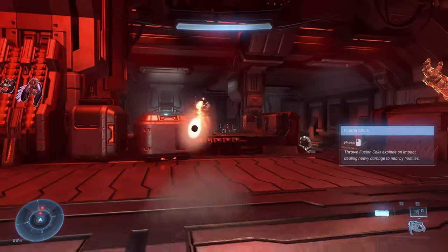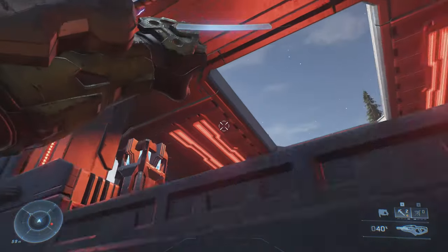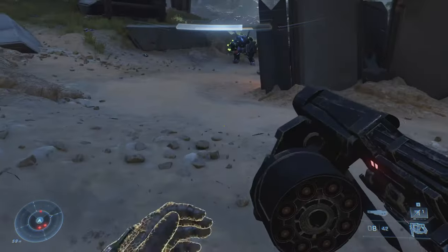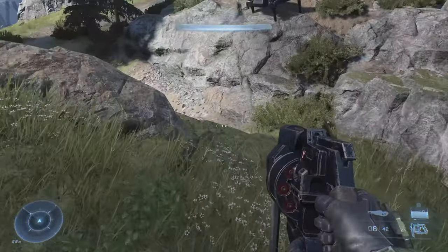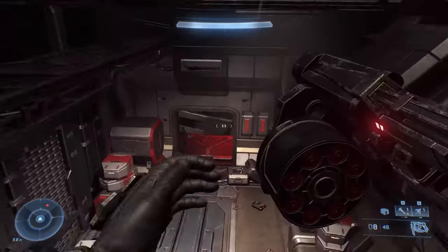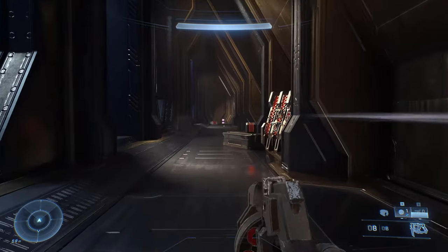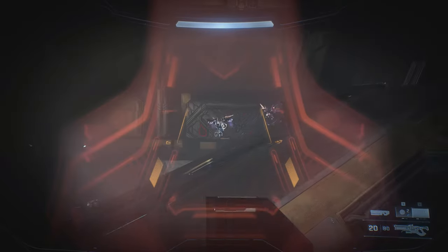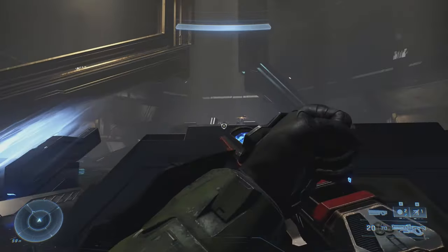The grapple shot might feel familiar if you've played games like Just Cause or Titanfall, but it feels right at home in Halo. This fantastic tool can be used to grab weapons from afar, escape dire combat encounters when your depleted shields are screaming at you for a recharge, or launch you directly into enemies for a finishing melee attack. It's a natural extension of the equipment idea introduced in Halo 3, and that's part of why Infinite's moment-to-moment gameplay feels most like a cross between Halo 1 and Halo 3 — which is very much a good thing.